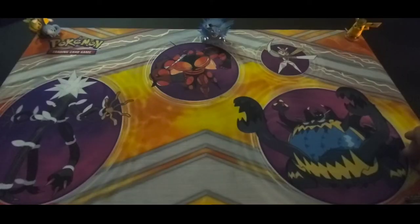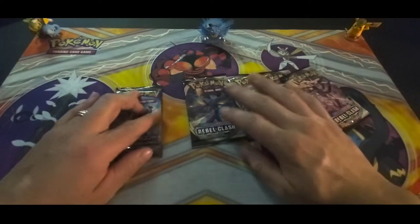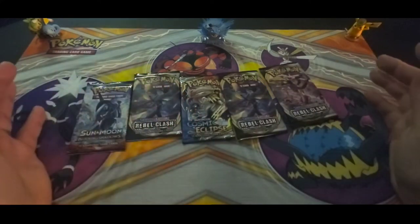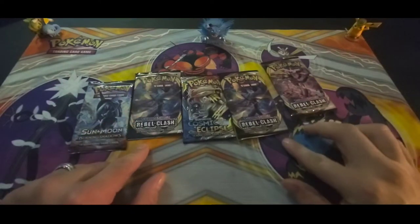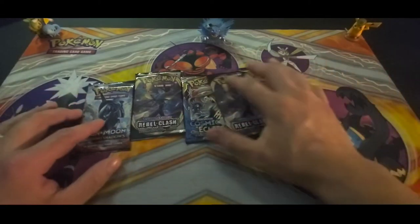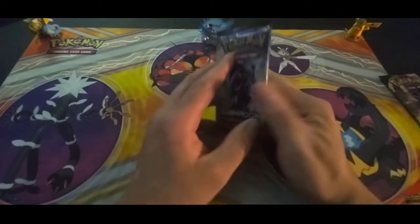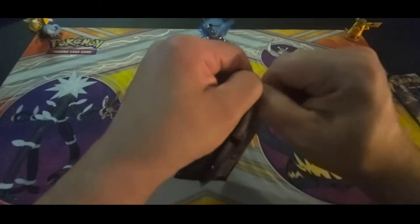Alright guys, I hope you're having a great day. Today the first thing we're gonna open up is some booster packs. I pulled them from the Cinderace tin and I think I added one more today. With this one I got Rebel Clash, Sword and Shield, Sun and Moon Burning Shadows, and Cosmic Eclipse. Let's start opening up with the Sun and Moon - that was the closest one.